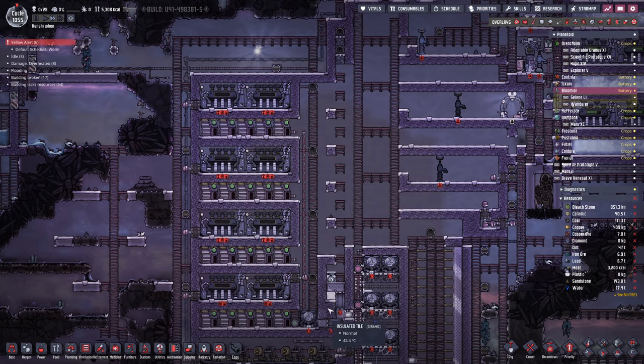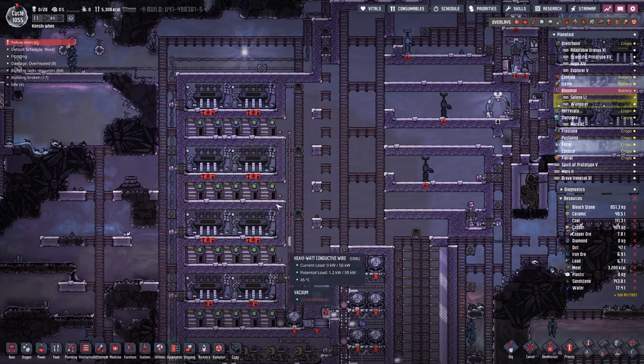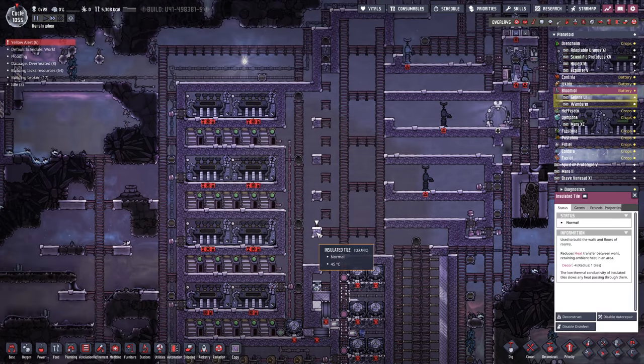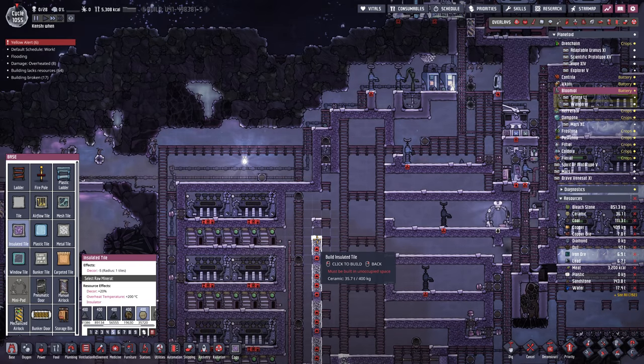They'll jump in the water in there and that's pretty much done. Let's just do a quick sweep to make sure we didn't miss anything, then we can just start sealing these areas in. Boom done — ceramic all the way up there.